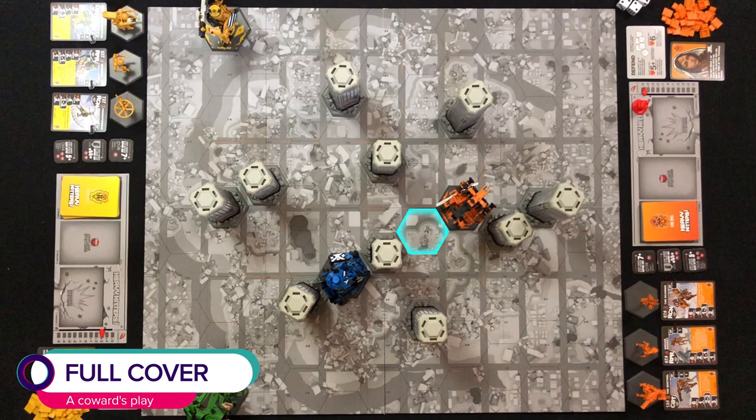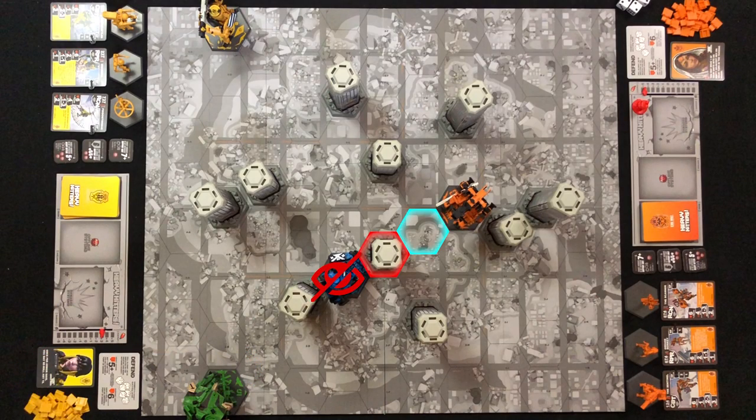That covers all the basics of attacking, but there's more to it than just standing toe-to-toe and rolling dice. While in combat, you might come across situations that impact the result of your attack — either in your favor or not. We kind of already covered this in our line of sight segment: if you don't have line of sight on a target, it's considered to be in full cover. And if you can't see it, you can't hit it.